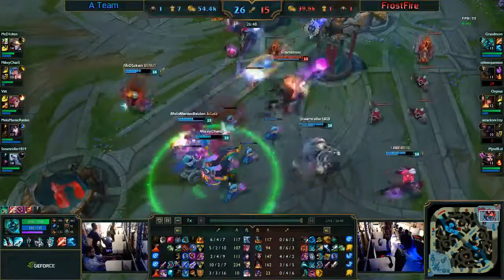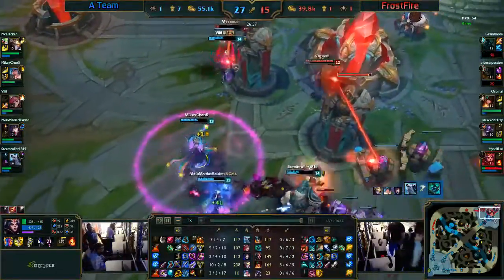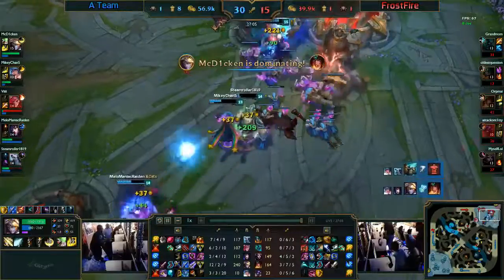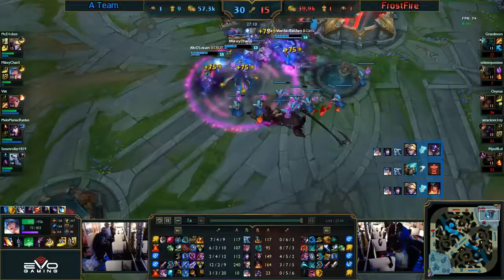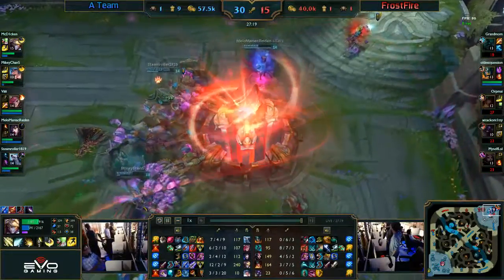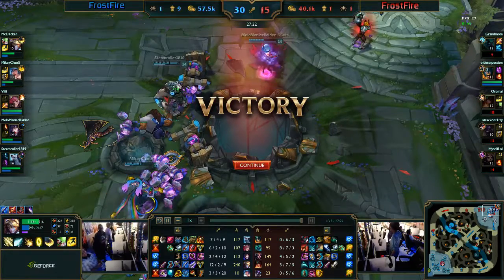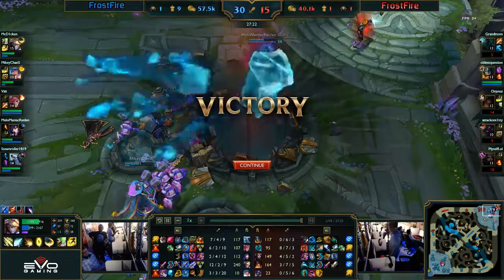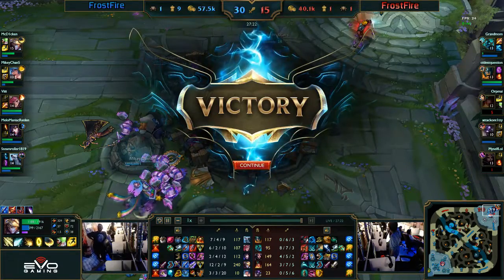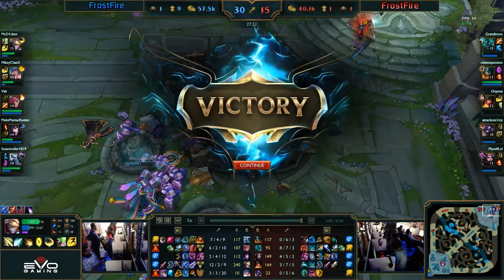This is looking pretty dire for Team Frostfire. Hecarim goes down again and the Baron buff minions are pouring into the base. The nexus turrets are the target — there's some damage being put out but it's just too little too late. McDiggin is dominating, picking up two more kills — that's an ace going over to a team. They take the second nexus turret, then the nexus itself. A team moves on to play another game here in the GeForce Weekend Warriors Tournament at EVO Gaming New York.